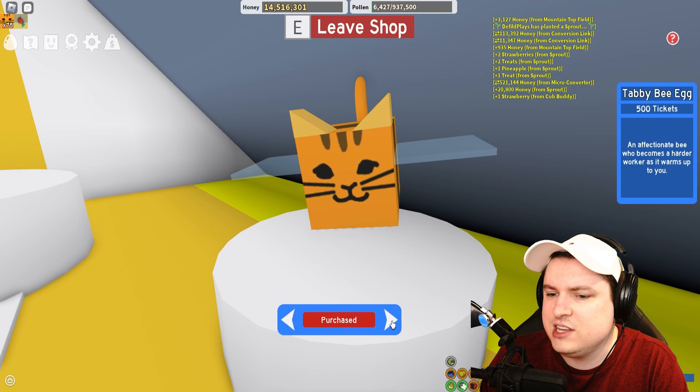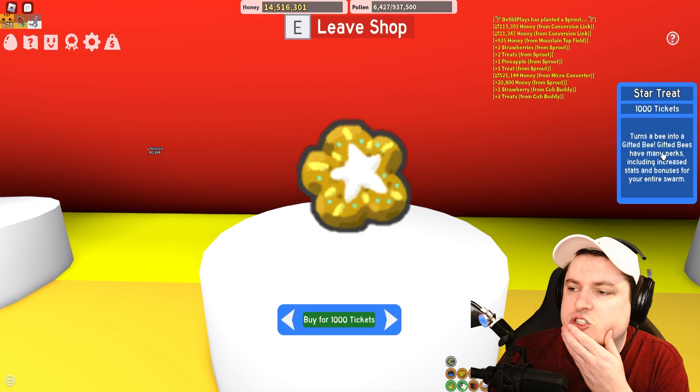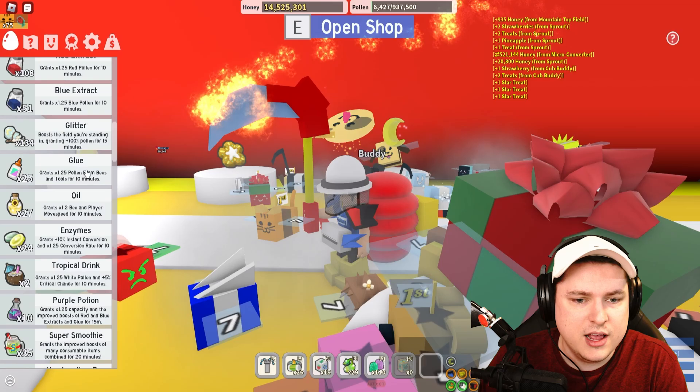I think we have every single thing we can buy for tickets in the game — we cannot buy more. Actually, we can buy a golden egg. Oh wait — a Star Treat! Okay, so this turns into a gifted bee. So we could maybe go ahead and use this Star Treat on the mythical pets we're getting today. I'm going to buy myself three of these. And that should be good — now we have three Star Treats.